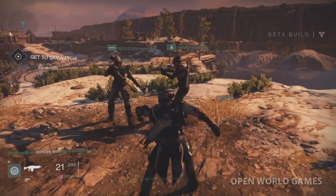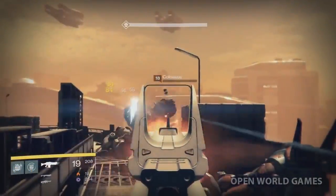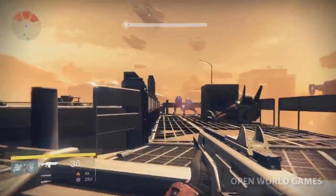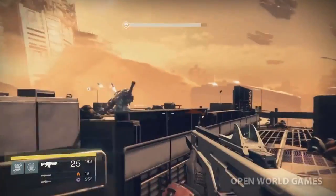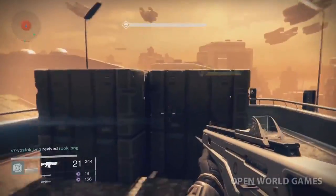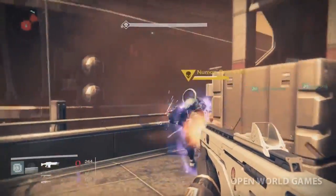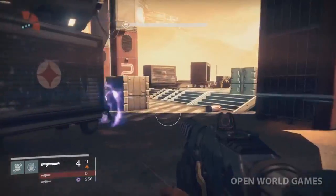First, it's really imperative that you use the sights in this game as much as possible — aim down those sights whenever you can. Hip firing really does not work all the time in Destiny. You can get away with it sometimes with light machine guns when you're extremely close up, but remember to aim down the sights.